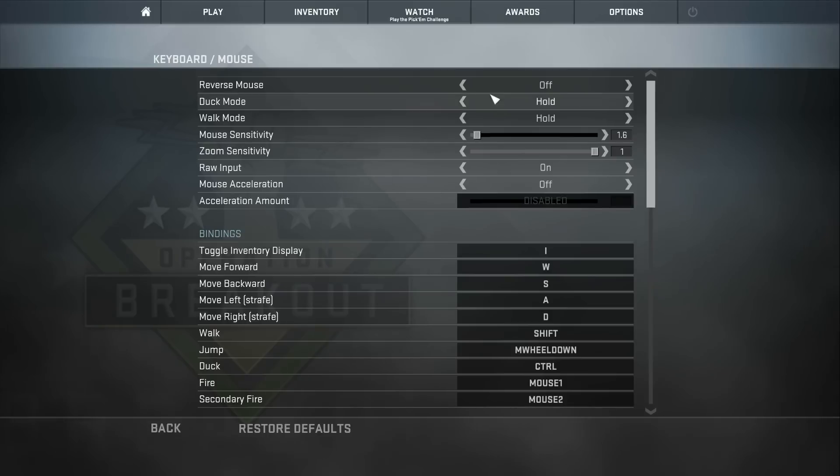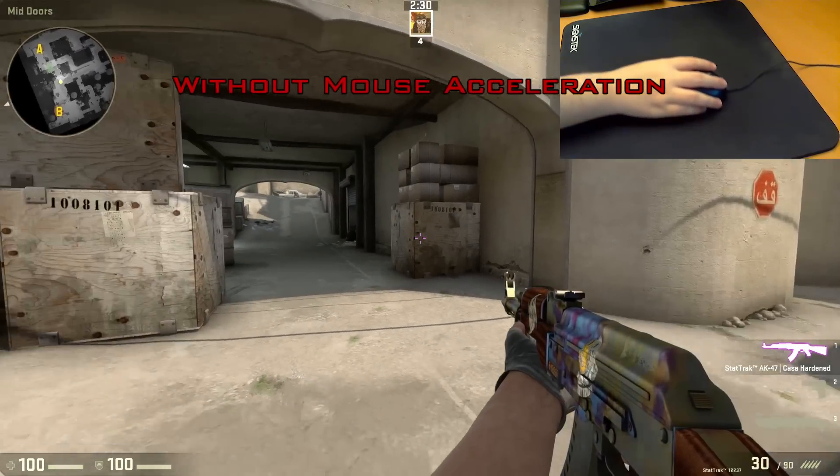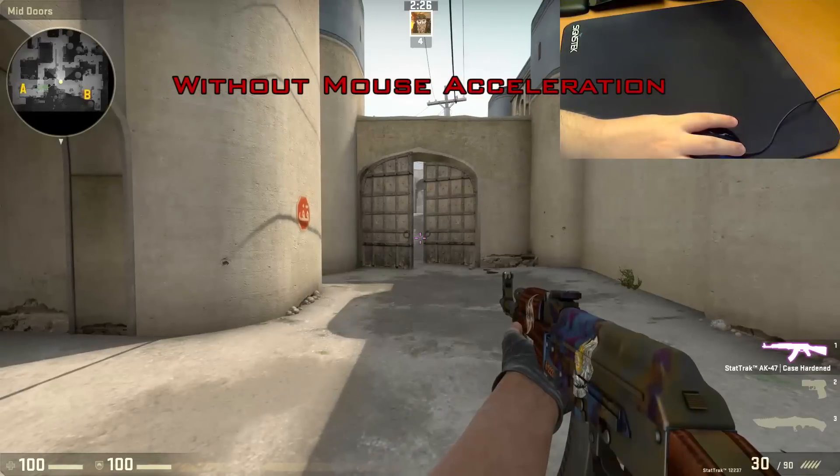In your Windows settings, turn off Enhance Pointer Precision. It doesn't actually enhance the pointer precision — it just does extra calculations you don't need. Same thing goes for your in-game settings: turn off mouse acceleration. Adding these extra calculations will only hurt you. It will be inconsistent and it will take more time to move where you want to.